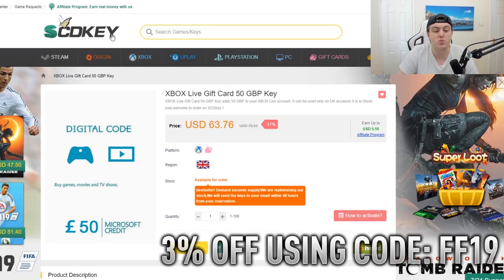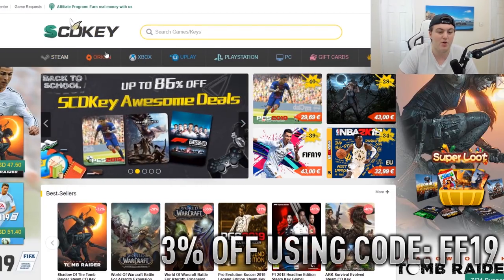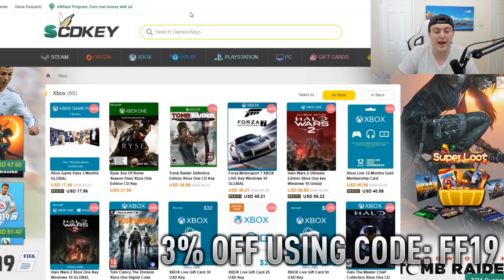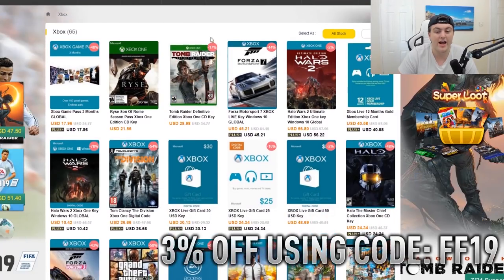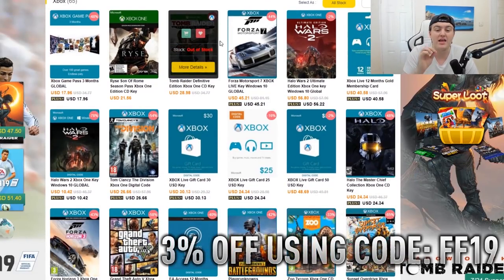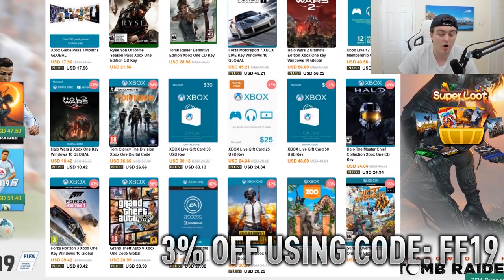It's really easy to navigate the site. You can go with anything along the top row — gift cards, PC, PlayStation, Uplay, Xbox, Origin. For example, if we go Xbox, it gives us everything on Xbox with the best deals and it tells you how much percent off in the top right. You can even redeem a 3% code on all of these cards using FF19.